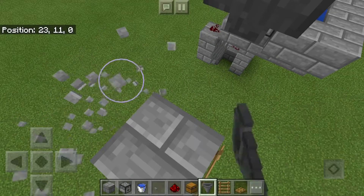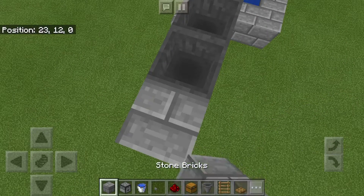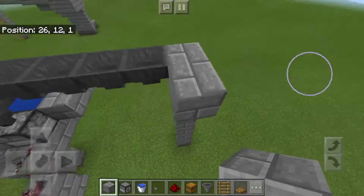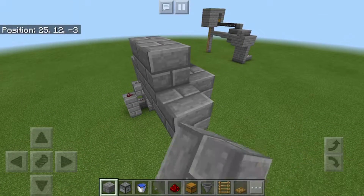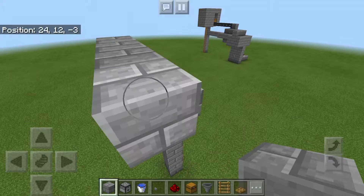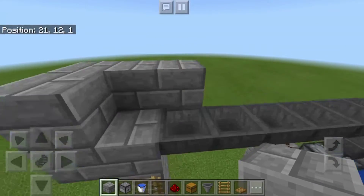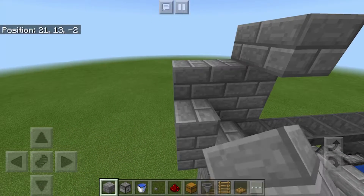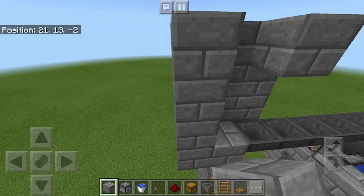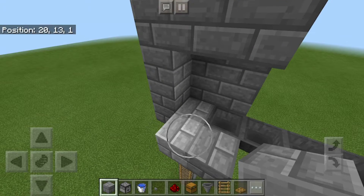Now I have to make my ladder a bit taller for this. You just want to put a wall around that because you want it to be nice and secure. And leave the spot open — the first spot above the first hopper — because that's where you're going to be placing your chest.